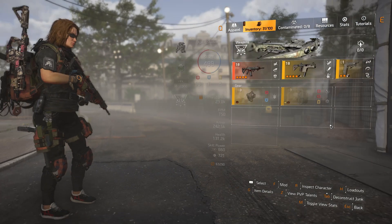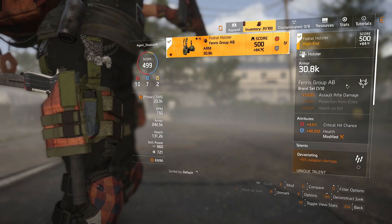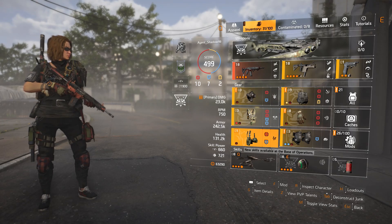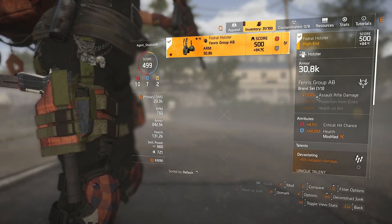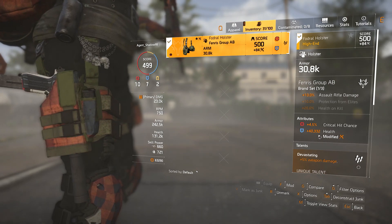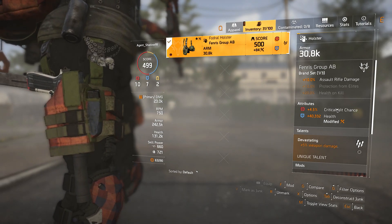I need the Fenris Group gear — ideally I'd have the Fenris chest piece, but I don't have it unfortunately. For now I'm running the Fenris holster with 4.5% critical hit chance, 40,332 health, and Devastating: 5% weapon damage. This isn't the perfect build and it isn't min-maxed to its maximum potential.